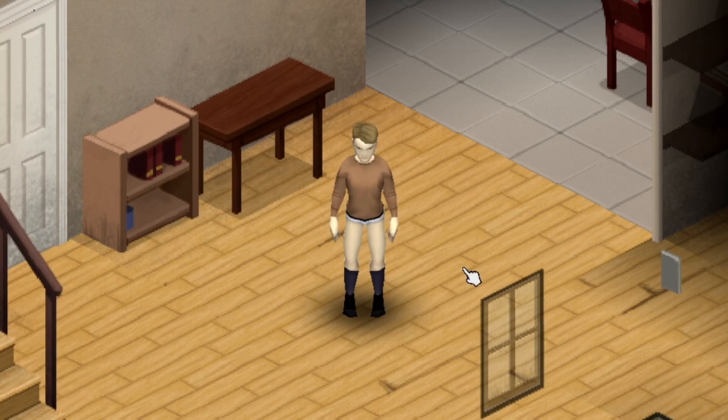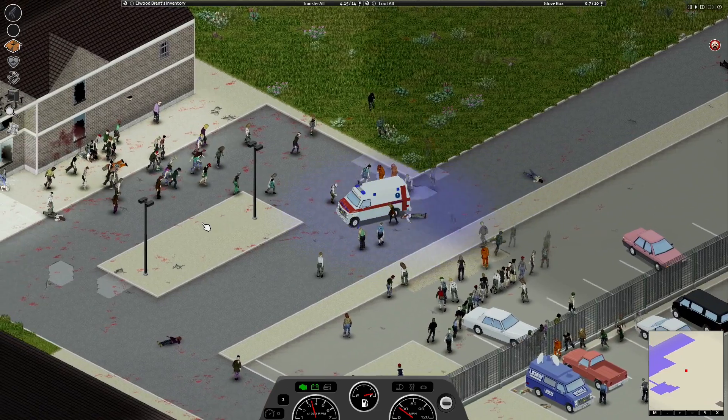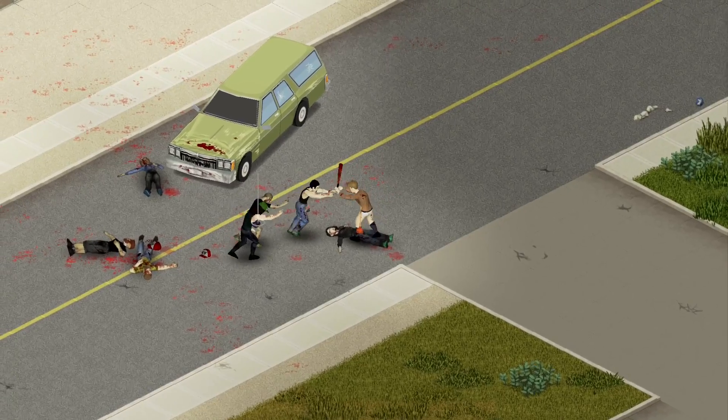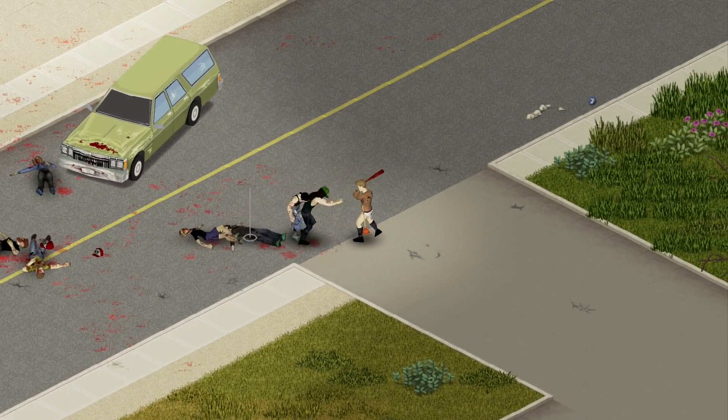Feeling a little slow on the intellectual side? Head over to the elementary school and learn how to bash zombies' heads in. Or are you trying to feel like Rick Grimes in a takeover or prison? Go right ahead, I'll let your wife and kids know that you were a dumbass. Whatever it is that you could want in the apocalypse, you'll find it here in Rosewood. Thanks for watching.